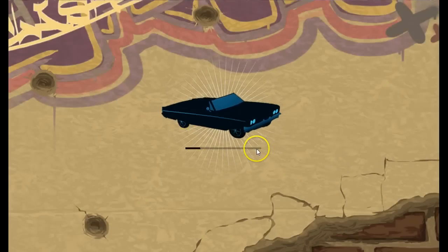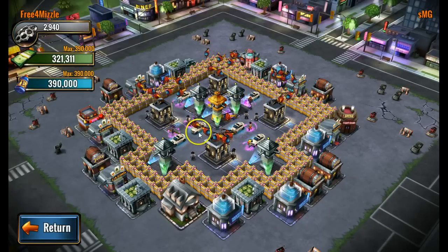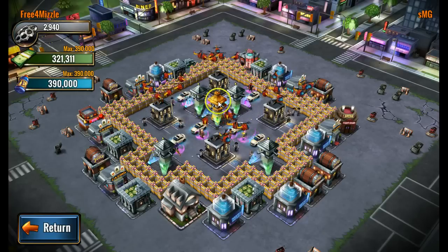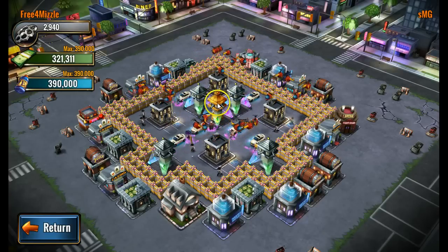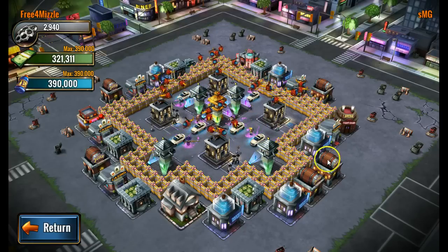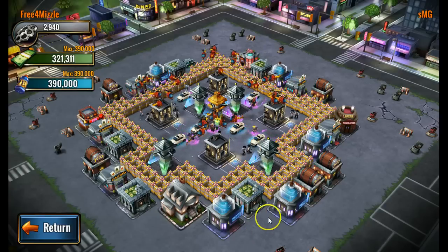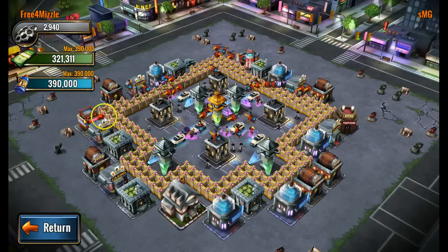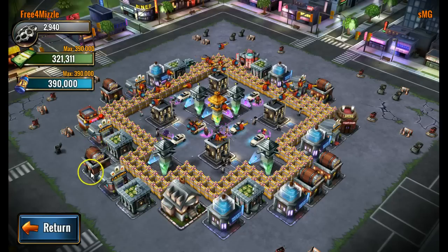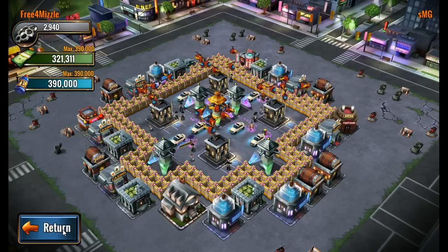Let me show you SMG's base — big ups to SMG for having a really top-notch setup. He has six boss spaces all in the middle, towers centered, and what looks like a level 9 or 10 tower in the center surrounded by more towers and soldier camps. This is probably the strongest base in the game today. If you go anywhere on this base — outside or inside the perimeter — you're getting crushed. Bosses come after you, towers destroy you. I've tried attacking it; it's not going to happen. Big ups to SMG.